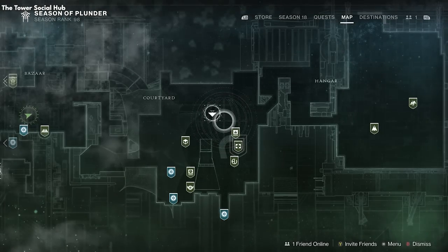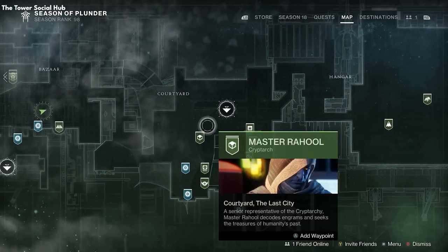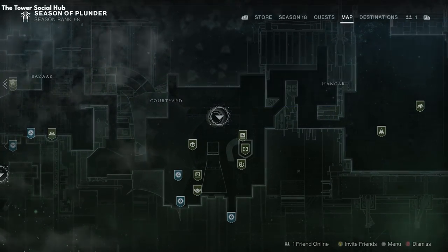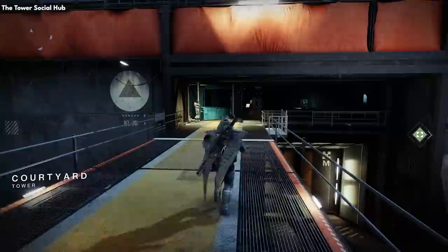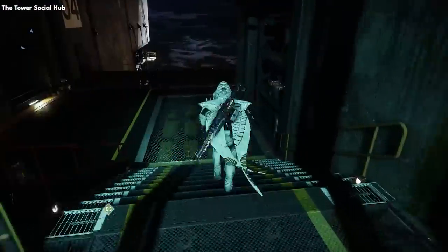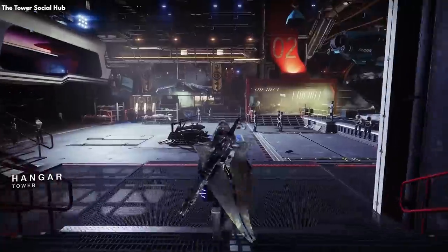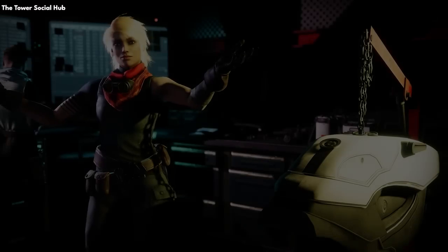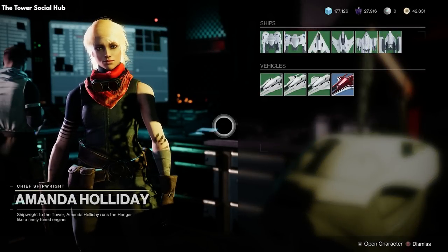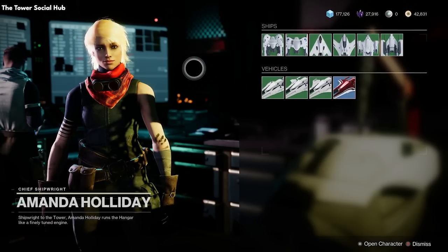To fast travel in the tower, simply open the director and select the little arrow icons — you can also do this on other locations. Let's head back to the courtyard and then go left to the hangar. In the hangar we can find two vendors: Amanda Holliday, who has sparrow speeders and ships, and Saint-14, a vendor for a competitive PvP mode available on weekends called Trials of Osiris.